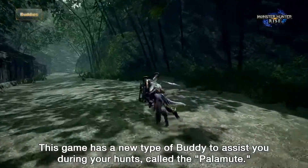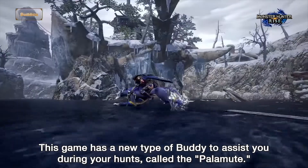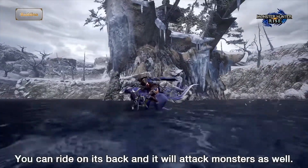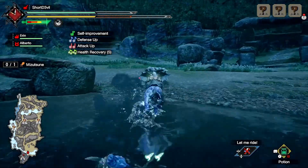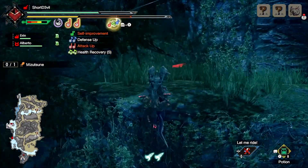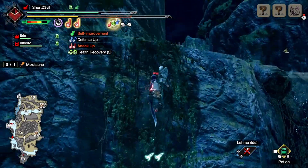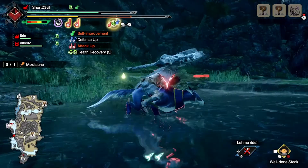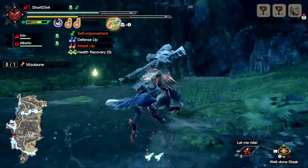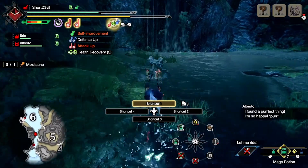The Palamute is a new companion similar to the Palico, aka a cat. However, unlike your cat, you can ride this doggo into battle, and while riding it you can use items such as your whetstone, potions, rations, and much more. You can also pet both the Palamute and your Palico if you want to. That feature doesn't really do much, but hey, you get to pet and play with the doggo — and yes, the cat as well.